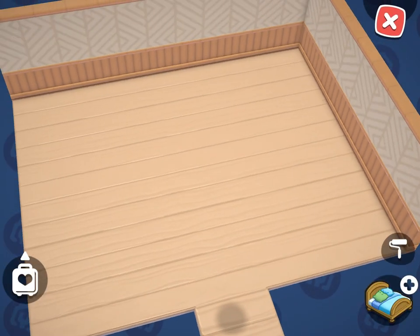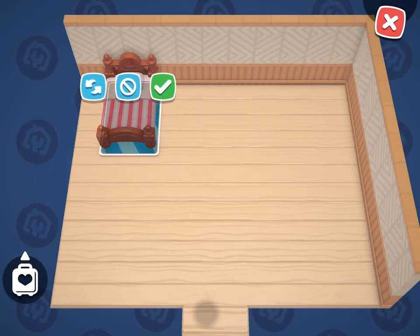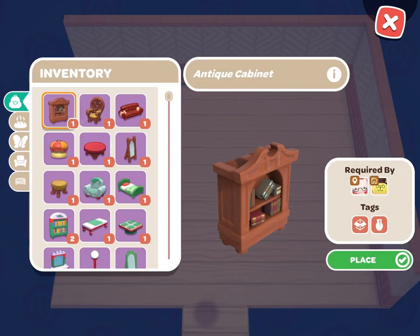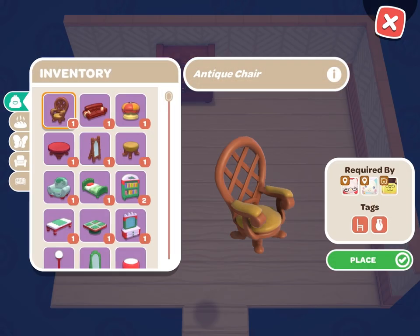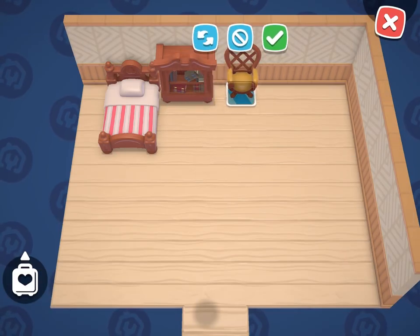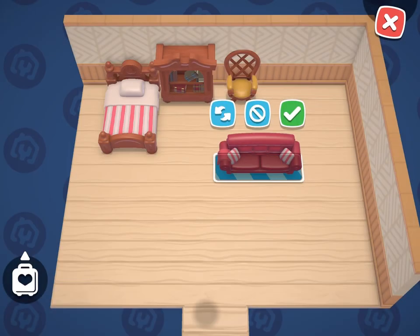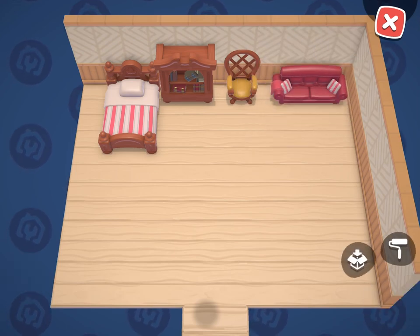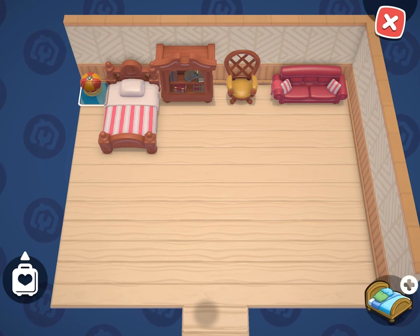He also needs five pieces of antique furniture, a comic book, and a regular book. Antique furniture can be bought in the My Melody shop. If you're ever unsure about what you're putting down in a cabin and if it will fulfill the requirement, you can always check to make sure that your visitor's photo appears under 'required by' when looking at the item.